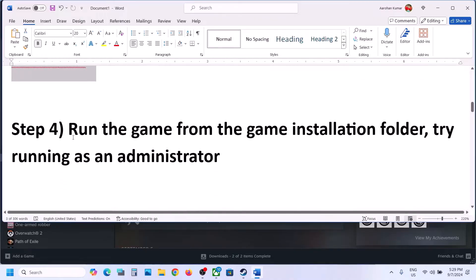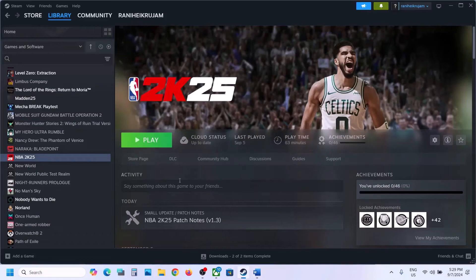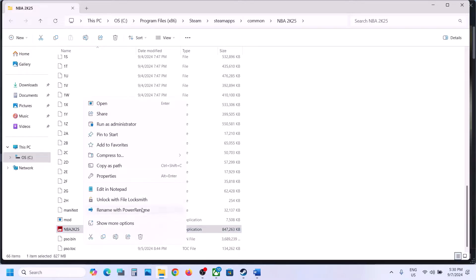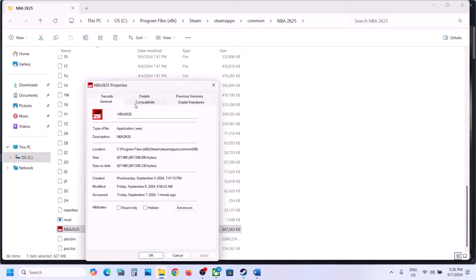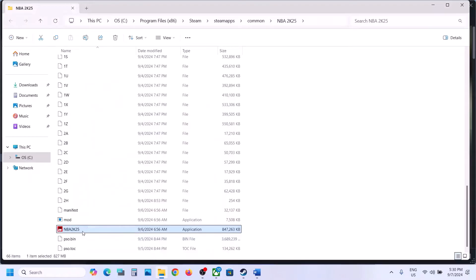The next step is to run the game from the game installation folder. Go to Steam, right-click on the game, select Manage, then click on Browse Local Files. Here you can see the game exe file — double-click it to try launching the game from the installation folder. If that does not work, right-click it, go to Properties, go to the Compatibility tab, and put a check on 'Run this program as an administrator', hit Apply and click OK.